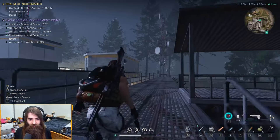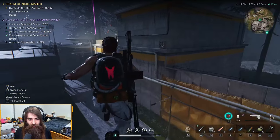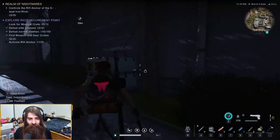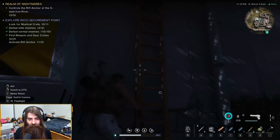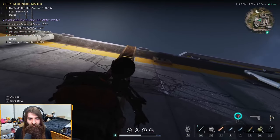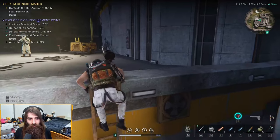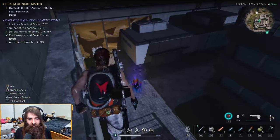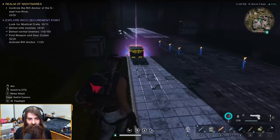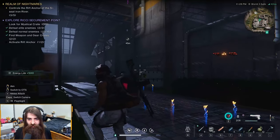After you do that, run down here, hop over the bars, fly to get the thing by climbing up here, climb up this ladder, climb here — boom. And then the treasure is right here: there's a gear crate and the hidden treasure.